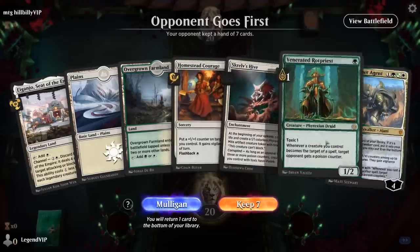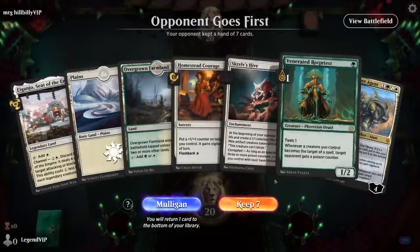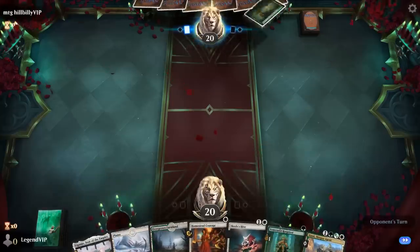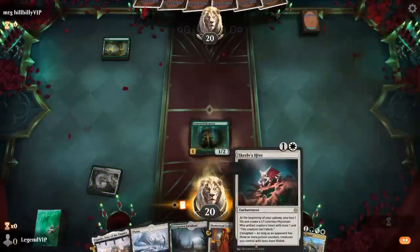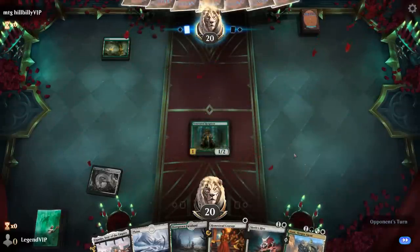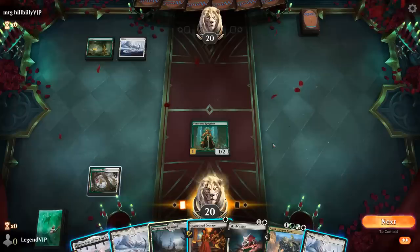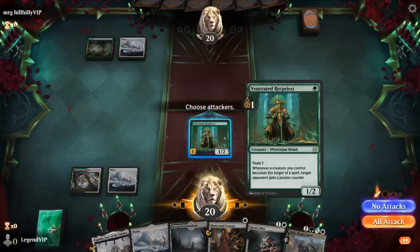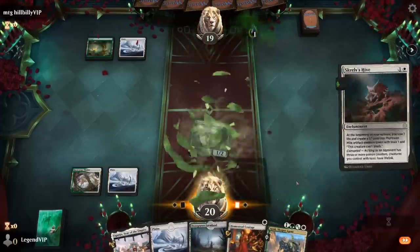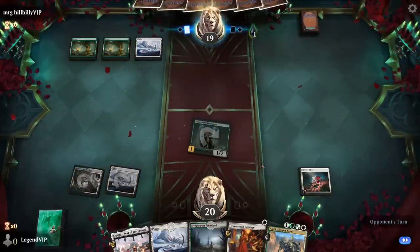Game 2: on the draw with a decent hand. We don't get to play Rotpriest on turn 1, but with a Razorverge Thicket we can curve out perfectly — Rotpriest into Hive, maybe Ajani on turn 3, and Homestead Courage works great with Rotpriest too. Opponent could be a tokens deck so I still attack with Rotpriest and then play Hive. Next turn Homestead Courage represents two more poison counters.